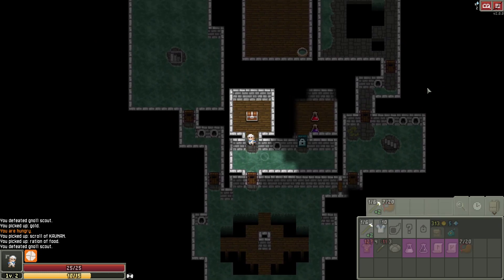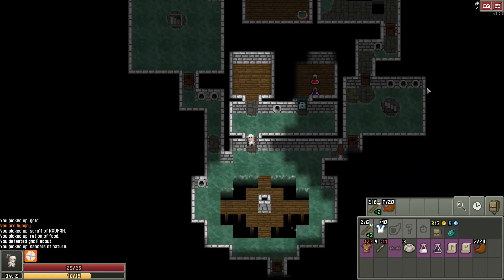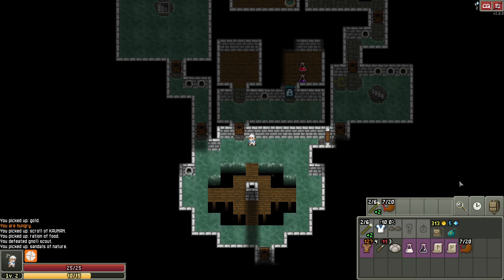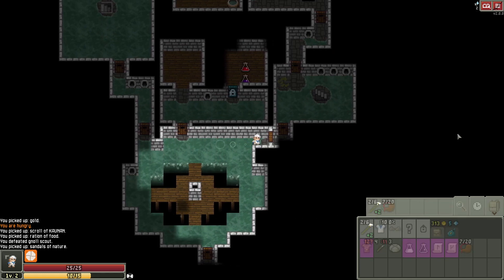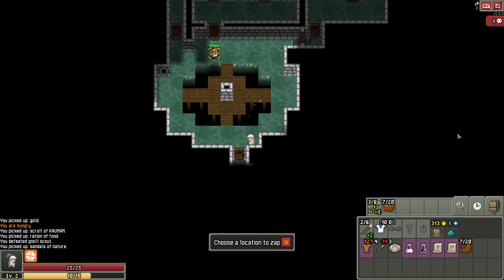Go for it. It's not a wand — it's Sandals of Nature. That's not horrible. How many seeds do we have right now? None at all. I'm sure we'll find some. We're not going to find any here because it's flooded.